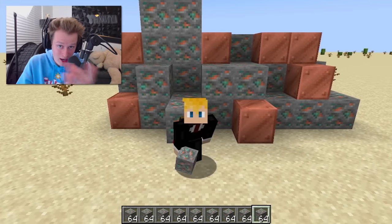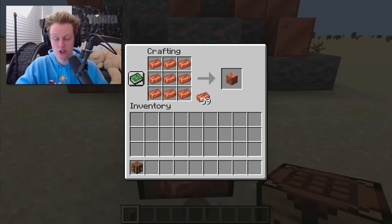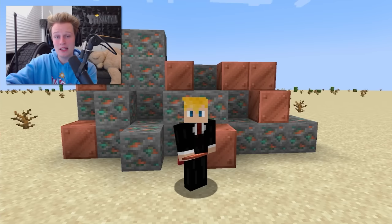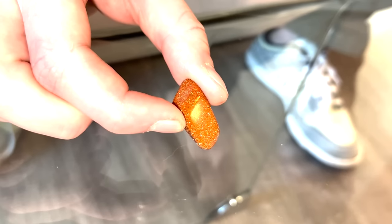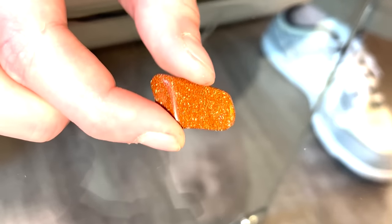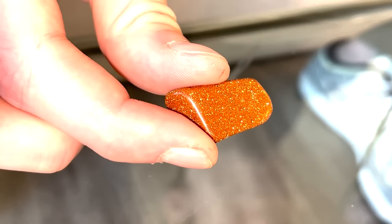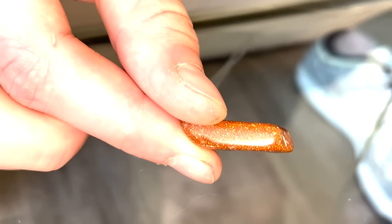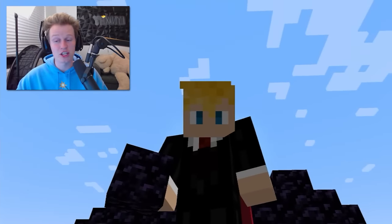Copper has a one in every 1,800 blocks chance of appearing in Minecraft. Fun fact: at one point it only took four copper to make a copper block, but they updated it to nine, making these copper blocks harder to get. In real life, copper is essential to everyday life and human nutrition. It's also a natural antibacterial agent — that's why you see copper door handles, since they help prevent the spread of diseases, like hand sanitizer but in rock form.